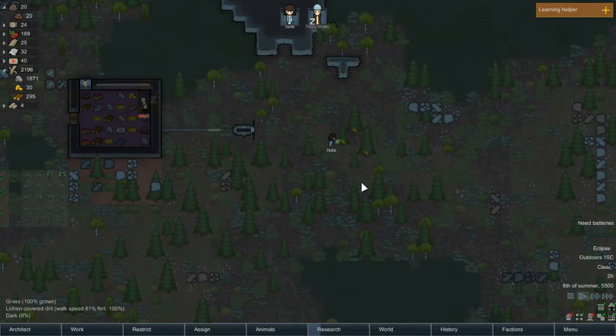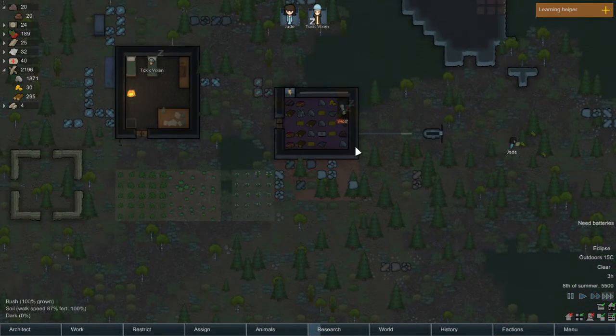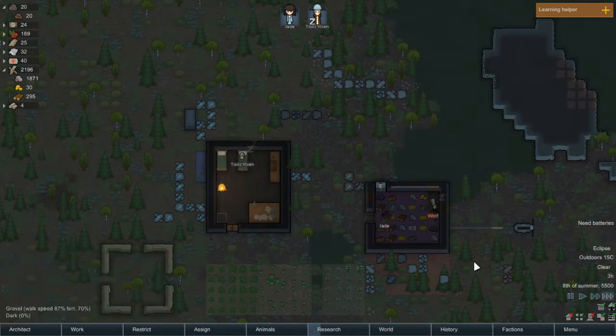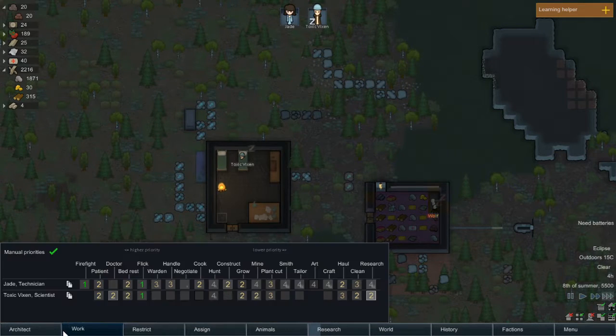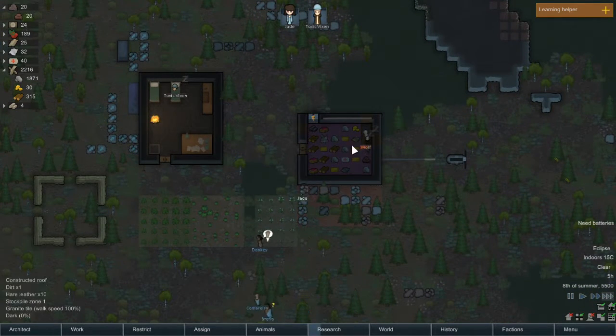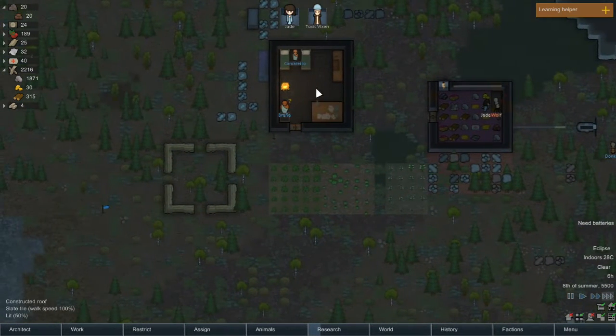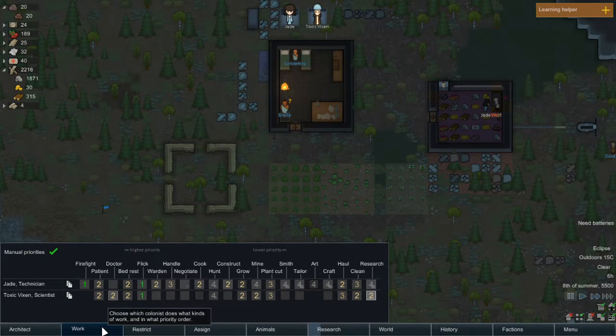I'm just going to skip ahead and wait for Wolf to wake up. Who was wardening? Jade will do that. I'd rather get this guy outside of the freezer because once we get the electrical things in they'll be freezing. We've finally started with mining. Visitors — they've actually put up things to trade, though you're not exactly a very good talker, are you?